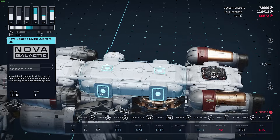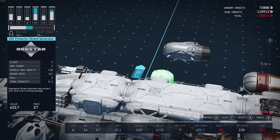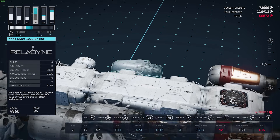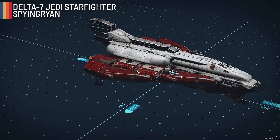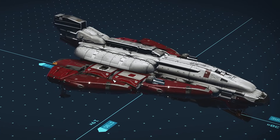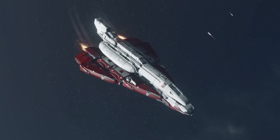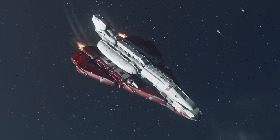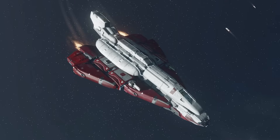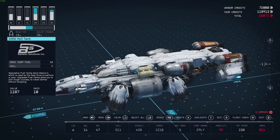A ship that doesn't get enough love is the Delta 7 Jedi Starfighter from Attack of the Clones. This version from SpyingRyan on Twitter shows Obi-Wan's Delta 7 in Starfield, and for me it's a very good remake of what we see in the film — it looks great and people will enjoy flying it around Starfield.